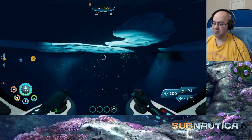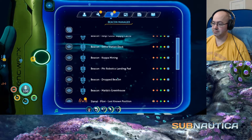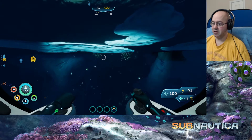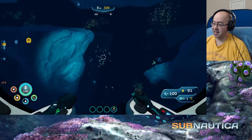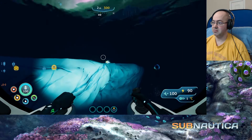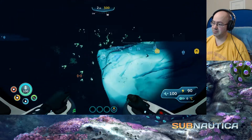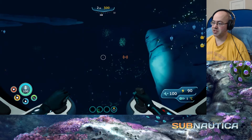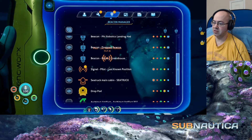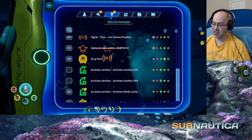North by northwest — I think we've been there. Beacon manager. Marguerite's greenhouse — make it blue. I want to change the name of this, make it a bit more descriptive. It is the crash satellite, which — again, kind of silly, but there you go. Pilot last known position — we'll keep that. That's where we want to go. We want to go to the other side of her house.